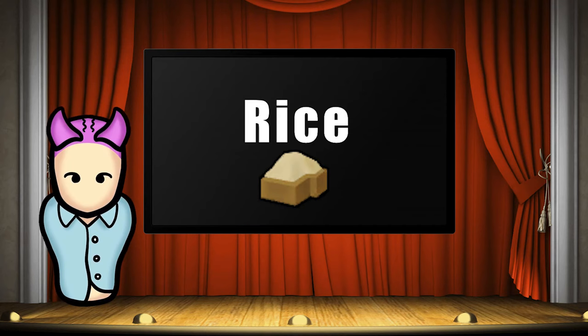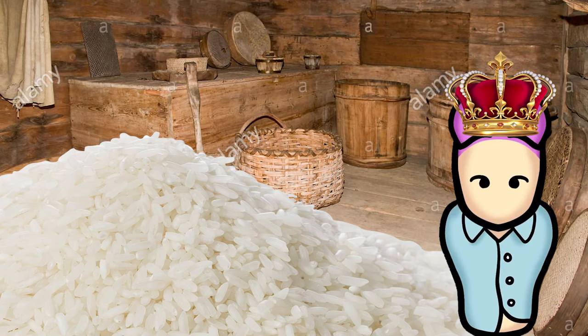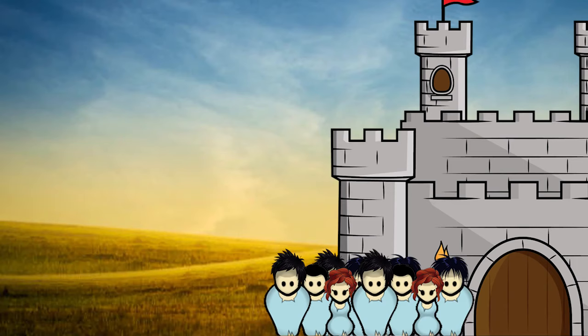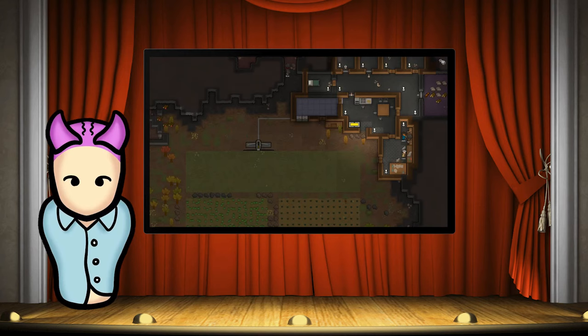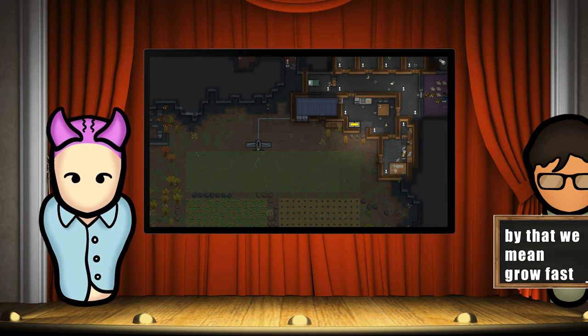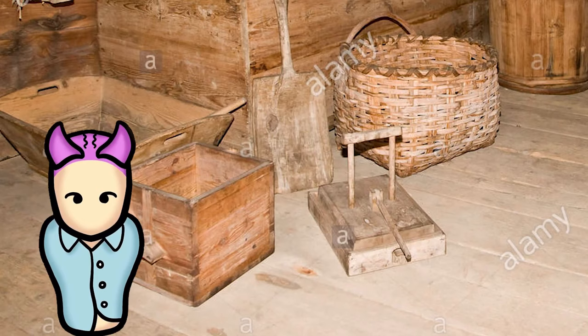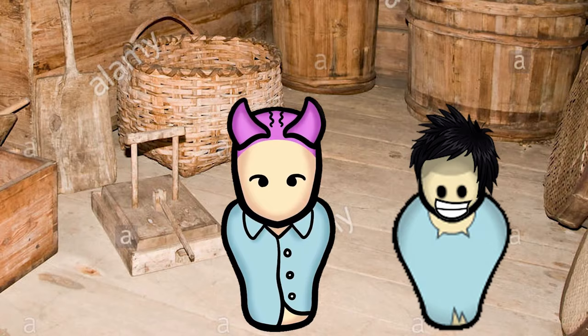One thing you'll definitely need to plant early on is rice. Rice is one of the few available sources of early-game food aside from hunting or picking wild berries. The good thing about rice is that it grows quickly — three days minimum, and in hydroponics it can be ready in less than two days. This gives you a constant supply of food for your pawns. Planting rice is also a good way to train a pawn's grower skill since it's labor-intensive, requiring constant harvesting and replanting.